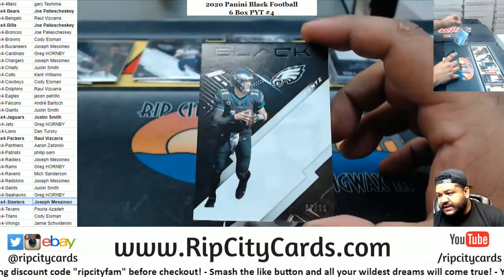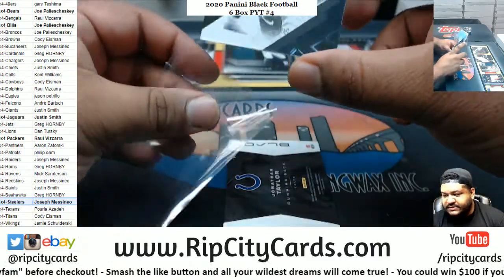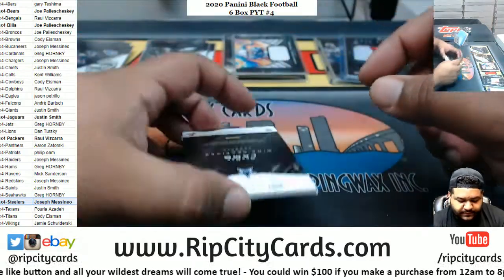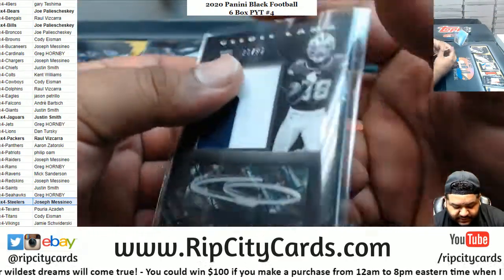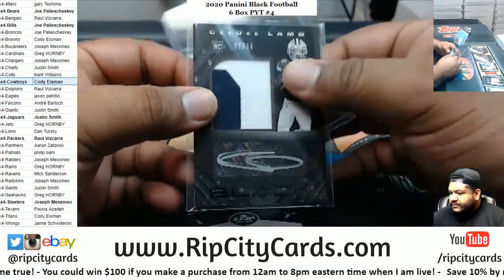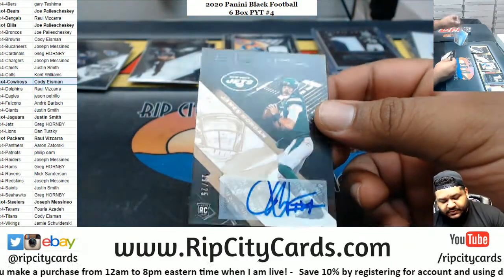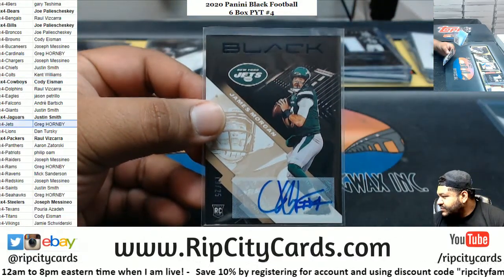We got Carson Wentz to 99, Eagles. Derrick Henry, Titans base — how about that comeback? Jonathan Taylor napkin relic, 1099, Colts. A nice CeeDee Lamb, 1099, two-color relic with the autograph for the Cowboys — there you go, Cody, nice. James Morgan to 25, Jets — which were also a filler team.